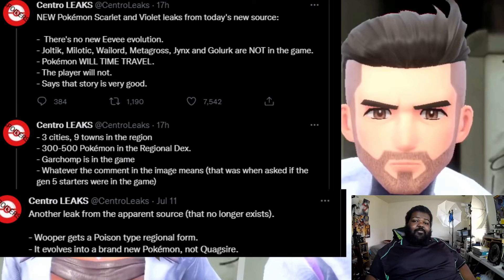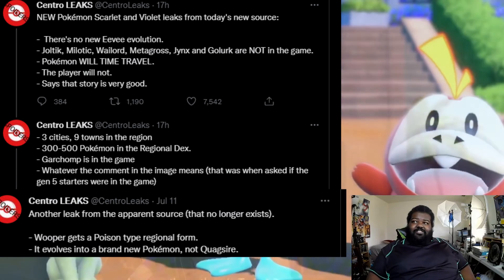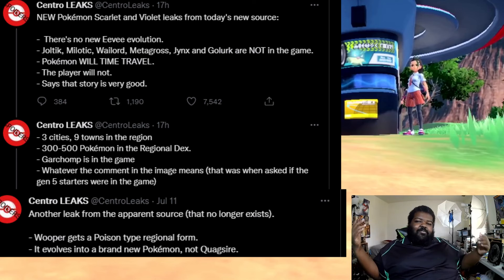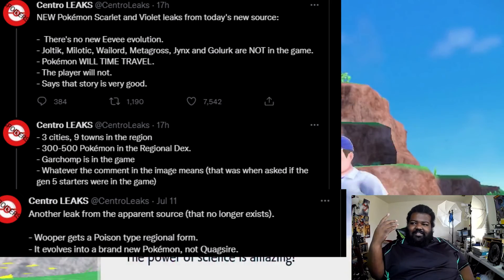Whooper gets a regional and it evolves into a brand new Pokémon, not Quagsire — which is kind of interesting and again corroborates what Riddler Q was leaking. This really just proves Riddler Q was out here with the facts, just hiding them behind riddles. I don't know which I like better — the riddles where I have to think things through, or the information dumps where I can just dissect it at will. The riddles are more fun and keep the surprise, but the info dumps are probably better for content.